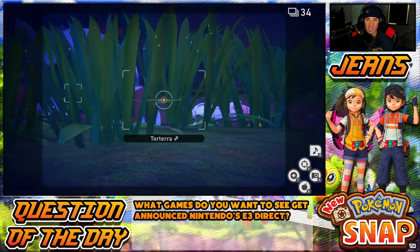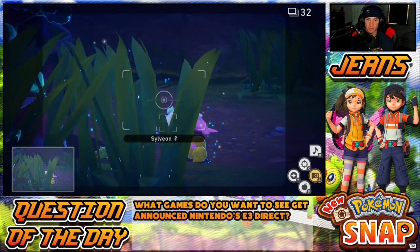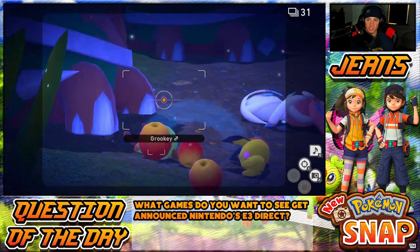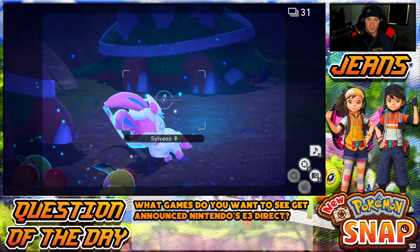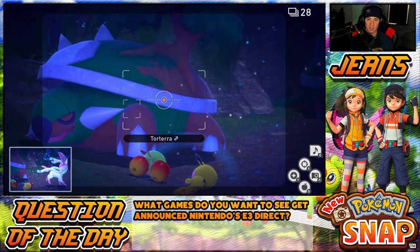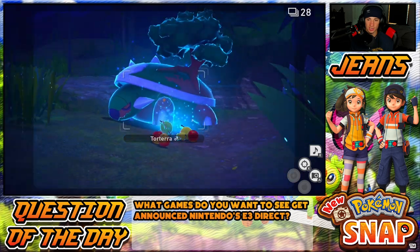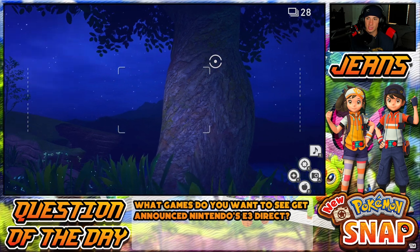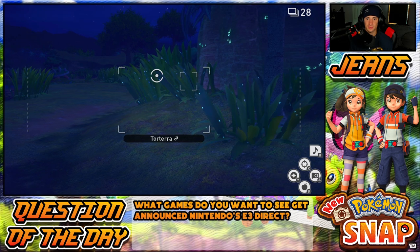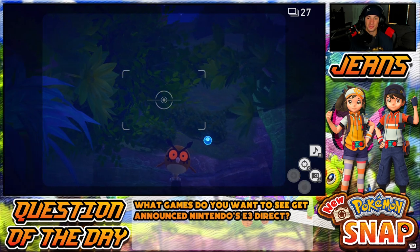Where are Scorbunny and them? They gotta be around here. I hear them somewhere. Turtonator — let me take a nice picture of him. Oh my god, we're going a new way — I never went this way. I guess this is a level three thing. Oh yeah, Magikarp chilling over here. Karp's chilling there — Sylveon! We got Sylveon before though. Let me wake everybody up with orbs. Sylveon's up and ready to rock out! Let me get you guys with more apples.